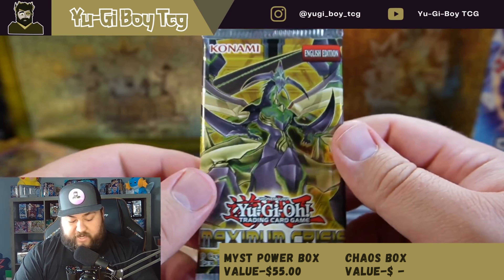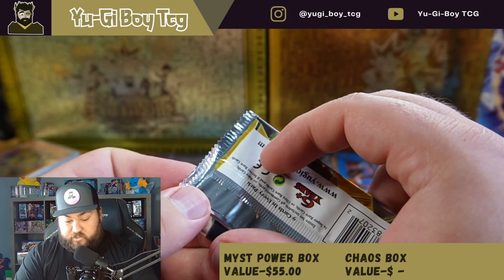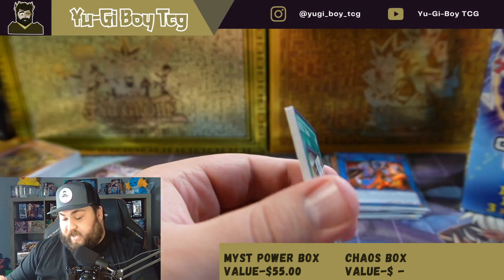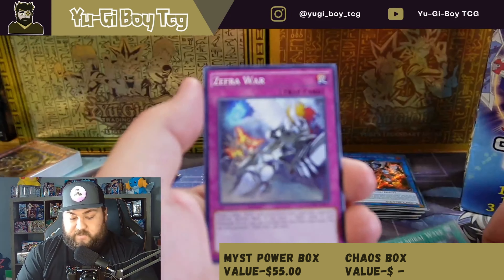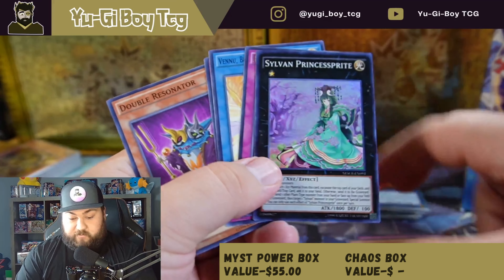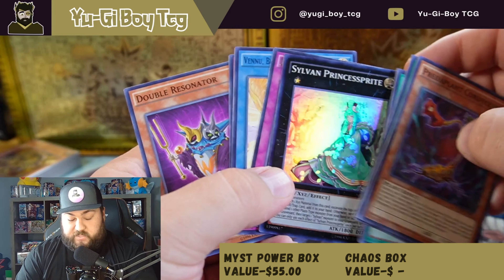We do have a Maximum Crisis — this is the set with Ash Blossom, and I believe Ash Blossom is in this set, so actually not a bad pack to pull. Ash Blossom secret would still be pretty expensive even though this is unlimited. But we don't get an Ash Blossom — we get a Sylvan Priest, Prince, Princess, Sprite.